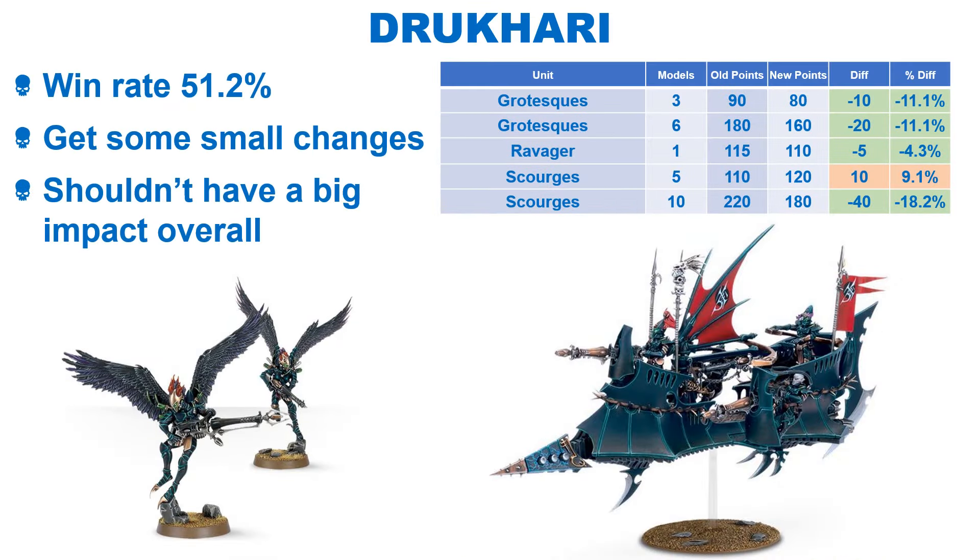The Drukhari were on a win rate of 51.2%, which did fluctuate from week to week. They have got some minor changes, with buffs to the Grotesques and Ravager. The Scourges are a lot less tempting as a unit of 5, with an increase to the 5-man unit but a big decrease if you take them as a unit of 10. They were very popular as a small 5-man unit with good anti-tank and quick movement, so I can see the logic. Overall, I don't think this will have a massive impact on their win rate, although I'm sure we will see some bigger squads of Scourges going forward.